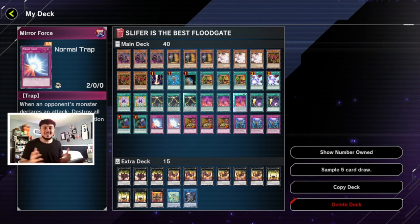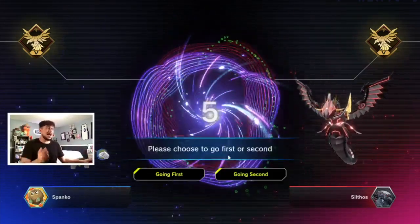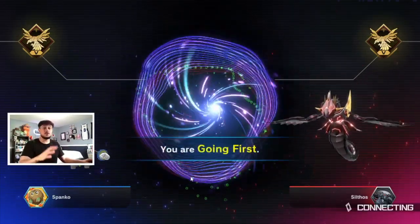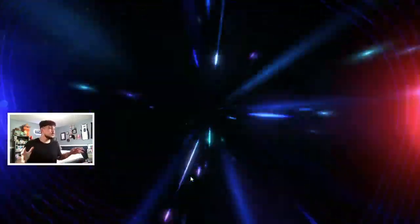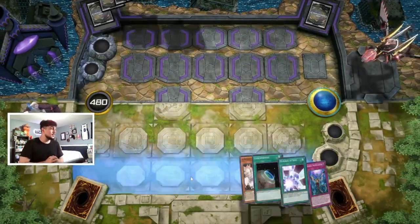Alright, we're in our first match. We actually won the coin flip so we're gonna go first, hoping to draw Slifer and summon him right away. The Numeron stuff makes it so you can always get Slifer out on your side of the field on your first turn — it's insanely powerful.